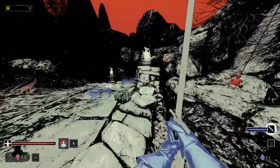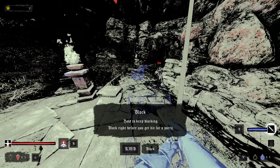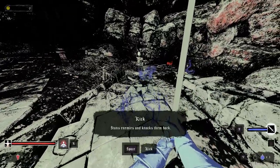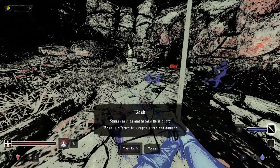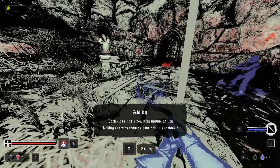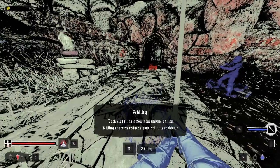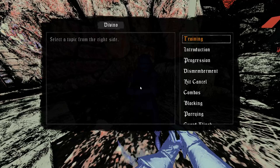Drop down to explore the cave or follow the road for the tutorial — let's follow the road for the tutorial. Hold to keep blocking; block right before you get hit for a parry — it stuns enemies and knocks them back. Bash stuns enemies and breaks their guard; bash is affected by weapon speed and damage. Each class has a powerful unique ability, and killing enemies reduces your ability cooldown.